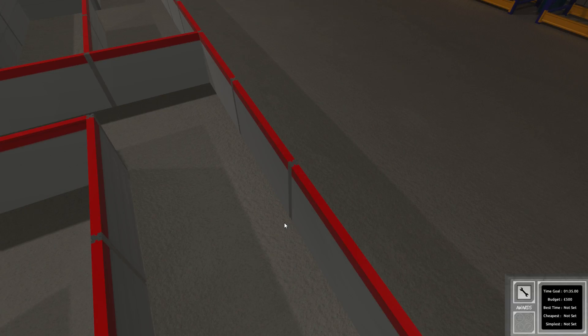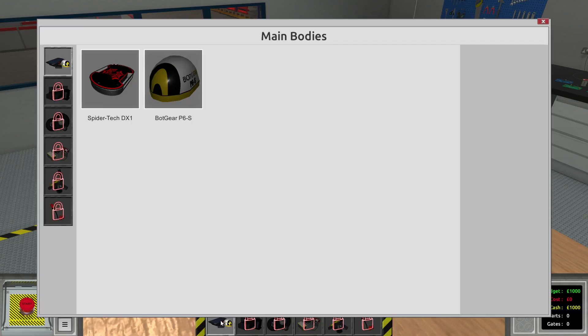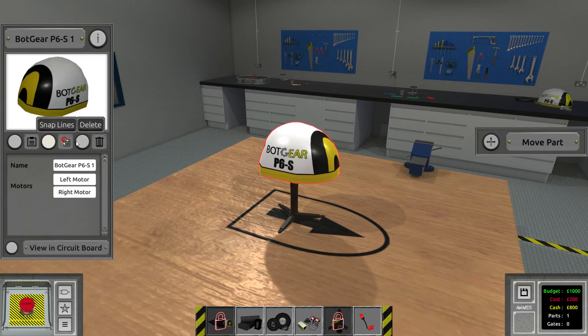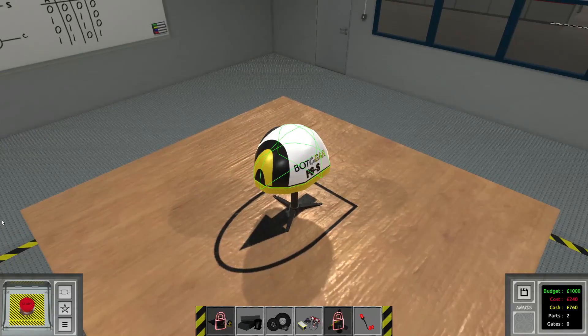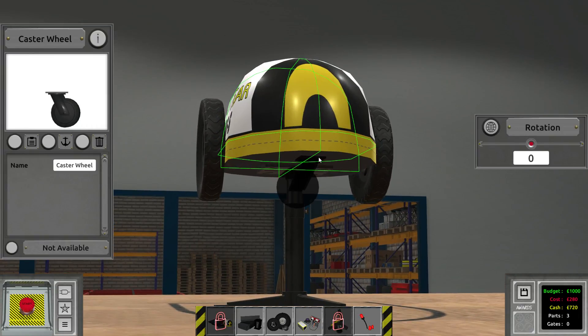We're measuring the distance towards the right wall and whenever we are not at the correct distance, we want to correct ourselves — we want to turn left. So the left wheel will always go except when we want to turn left, and we must invert it. The right wheel should only go whenever it detects the right distance. Let's go ahead and build the actual bot here. This is the right motor and this one is the left motor. Let's also add a caster wheel.